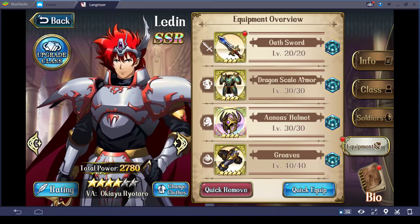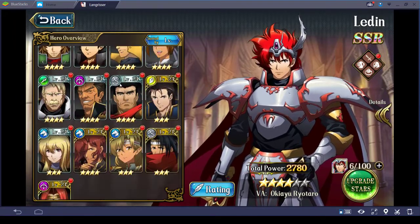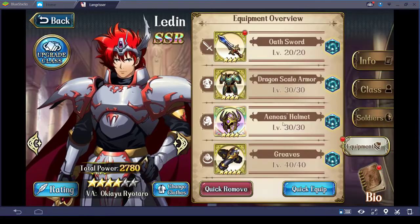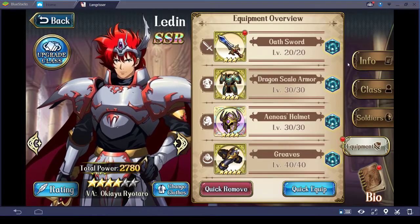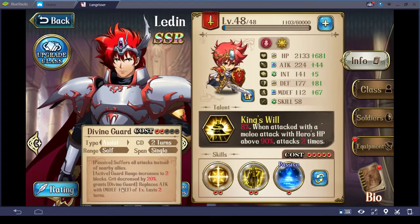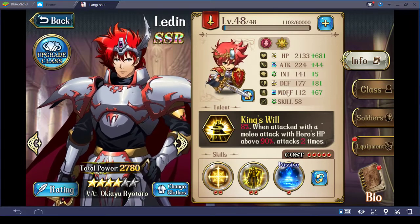Next is Ledin — he's my main tank. The reason he's my main tank is because I do not have Freya and I do not have Vargas. I've done 300 draws but I don't have either character. With Ledin, he has a skill called Divine Guard, which replaces his attack with the combination of his magic defense and defense total. So his attack value is basically pointless — you just want to increase his defense and magic defense.